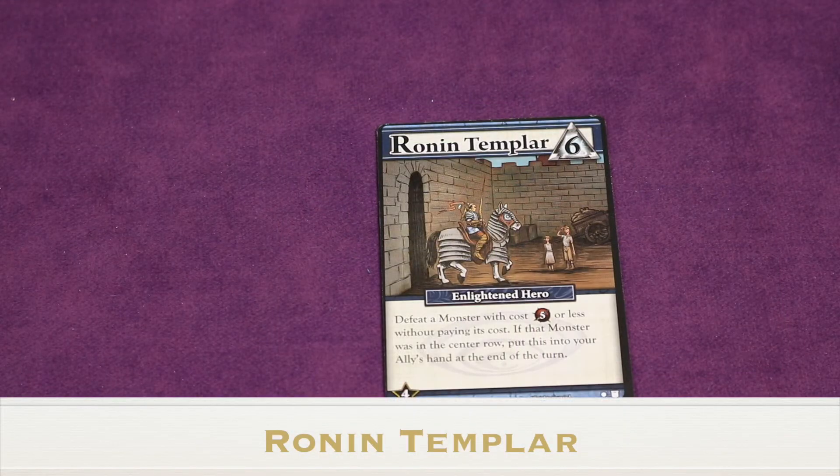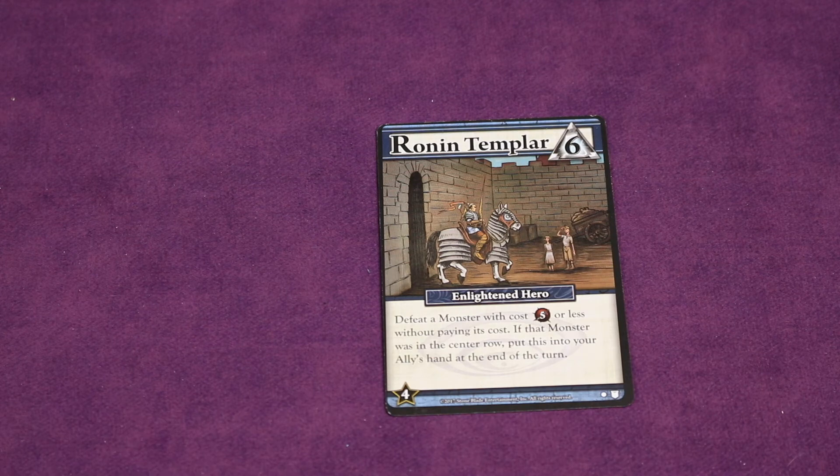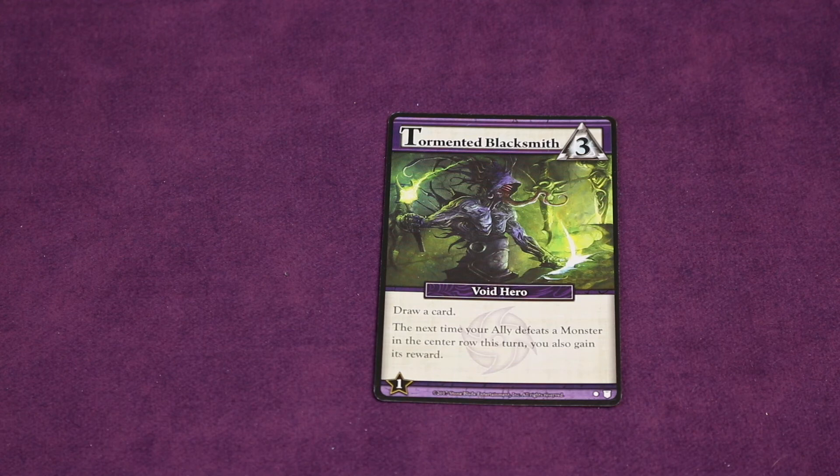For the Ronin Templars: if there's a monster with a cost of five or less, you can defeat it without paying its cost by playing this card. You then replace that monster normally using the draw deck. After your ally finishes their turn, you give this card to them as they draw up — they draw five cards as normal and have this as a sixth card on their next turn. If on the same turn your ally also defeats a monster in the center row, you both get the honor rewards and any abilities on that card.